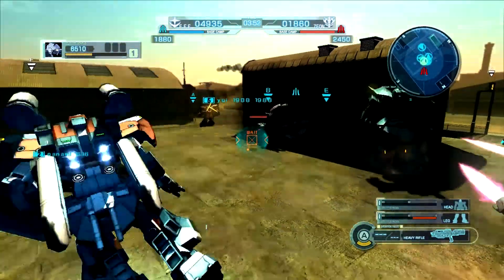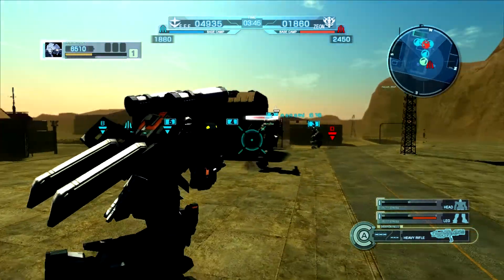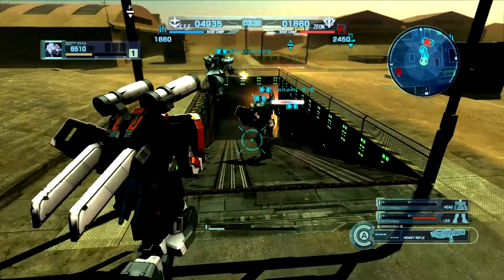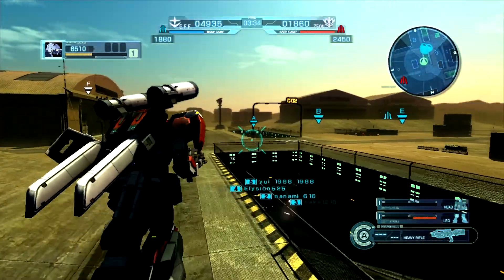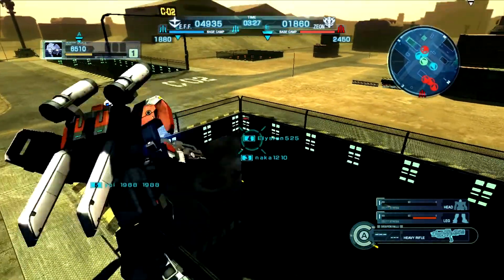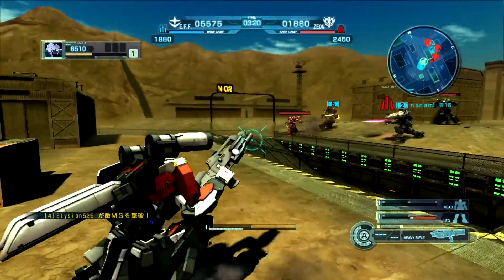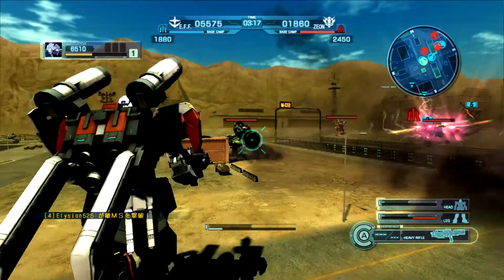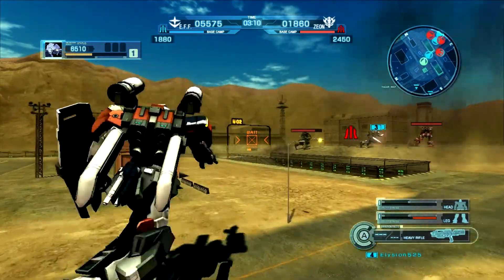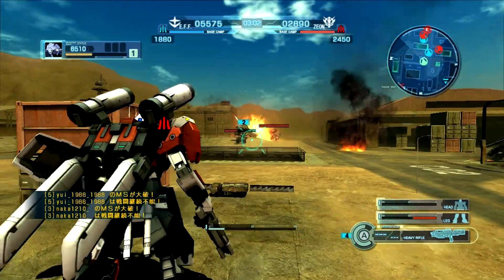My team seems to be doing pretty well. We are working well together, but the Zeon side is short-handed by one man as far as I know — I didn't even know that until the score came up. Still, it's a good chance to demonstrate the qualities of this mobile suit. I really should have been watching the radar because three Zeon suits rolled up on me. That's the Gan Eos — apparently its shield does block damage, unlike the regular Gan. And there's my special friend again.